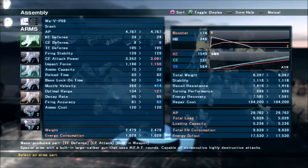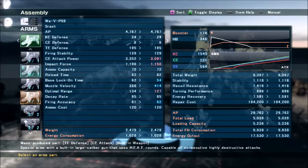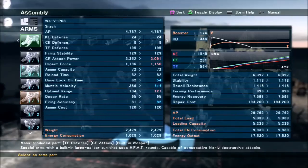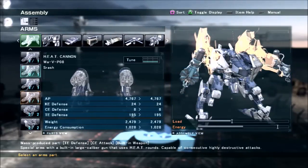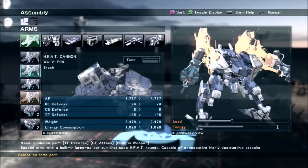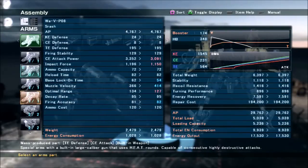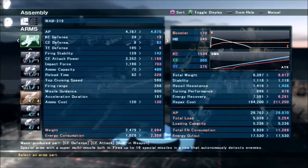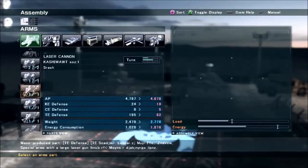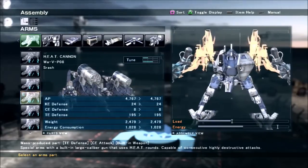The optimal range is not really important because that's well within the range you'll be using these anyway. The main features of these things are that they have moderate TE defense and very high health, which is pretty useful. Since these things are so short range you need to get in close, and builds that can get in close are usually fairly light, so it's hard to take advantage of defenses. However, since these things don't weigh nearly as much as the AAS missile arms, it's enough of a difference where you can put a little bit of armor on.